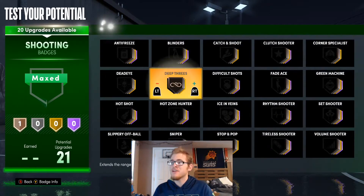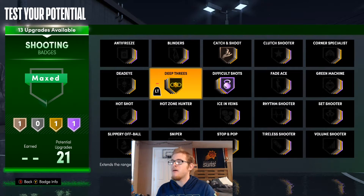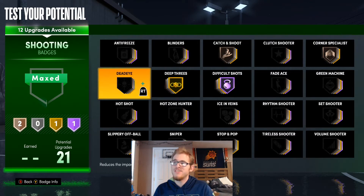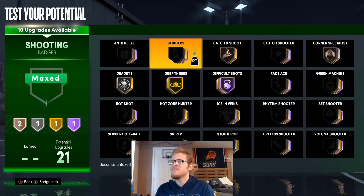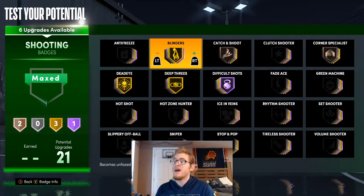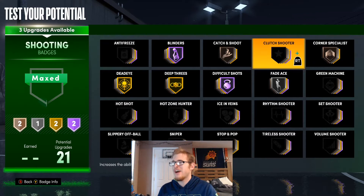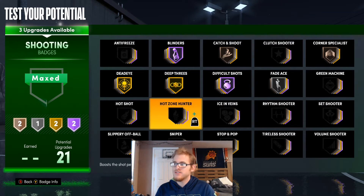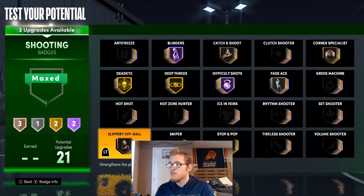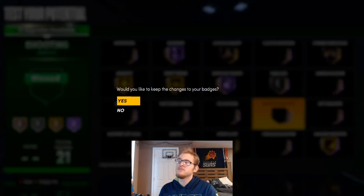For shooting badges: deep threes on gold, difficult shots up to hall of fame, catch and shoot, and corner specialist on bronze. I'll throw deadeye up to silver, and blinders up to hall of fame. Fade away ace you can use — DeMar does shoot quite a bit of fades, so that's definitely a badge that matches your play style. Otherwise you can higher up catch and shoot or corner specialist. Green machine can work, hot zone hunter, slippery off ball — or just throw on volume shooter. Mix it towards your play style.